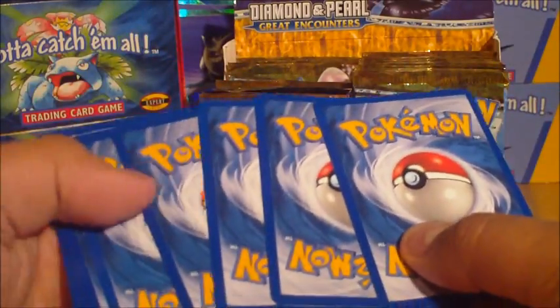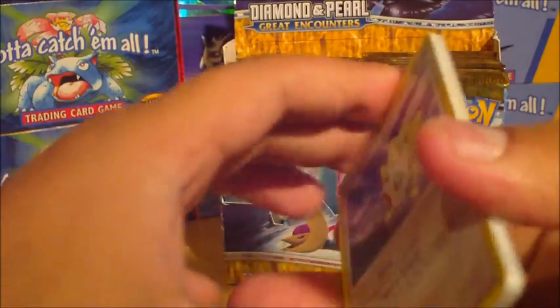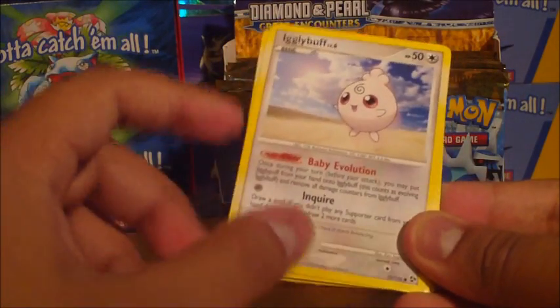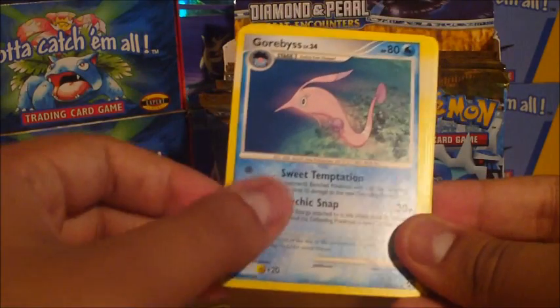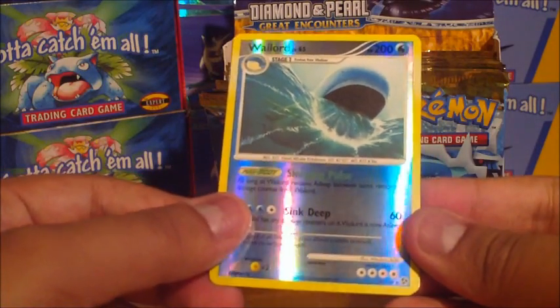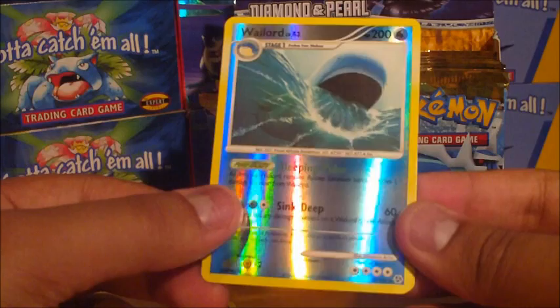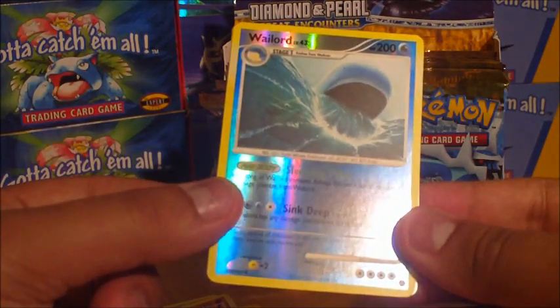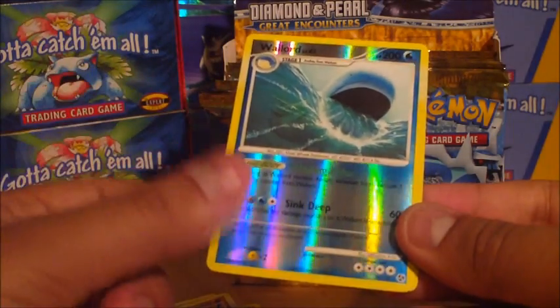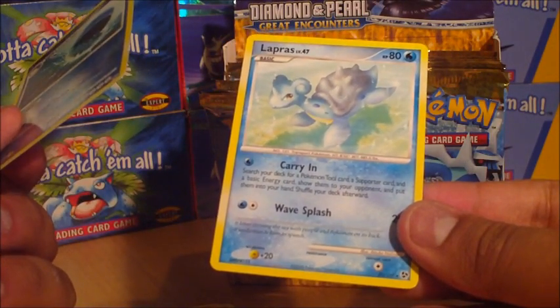See if I can get two more packs done in this part. Togepi, Ariyama — whoa, that is one wicked Wailord! I know HP Dark, when she pulled her stuff from Triumphant, she kept on getting Wailord, but it was a regular rare. This is a pretty nice card though. And a Lapras — that's a pretty good Lapras as well.